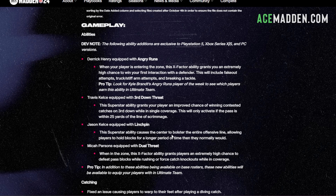We also have dual threat, which is another X-factor. It grants players an extremely high chance to defeat pass blocks while rushing or force catch knockouts while in coverage. X-factors are very hard to judge — sometimes they're hard to activate — but overall that does sound pretty good. It sounds kind of like a KO ability mixed in with edge threat, but we'll see how that one plays out.